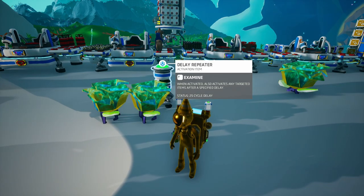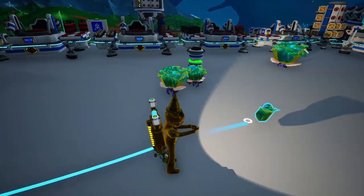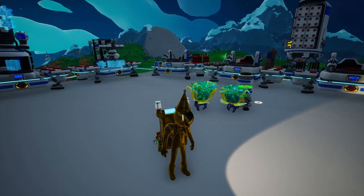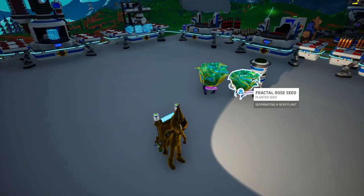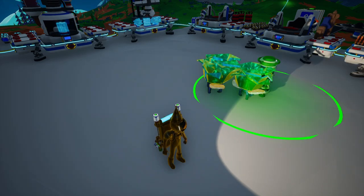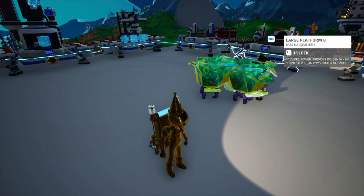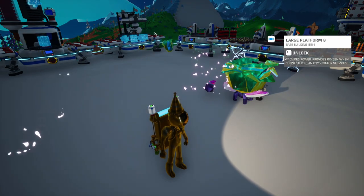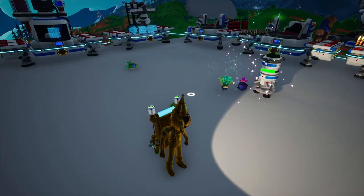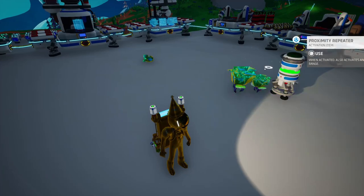However, there is a little bit more to it than that, because as you can see right here, the research samples kind of fly off. This isn't a one-off thing — they fly off all the time, constantly when you're using this method. Every time it harvests the plants, the research samples will go so far that it cannot research them the next time it activates. So basically you're just planting the plants to plant the plants and you're rarely ever actually getting research. Both of them went out of range and cannot be harvested by the proximity repeater.